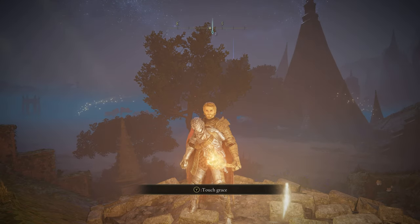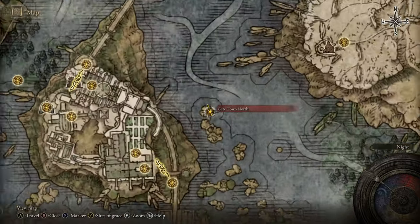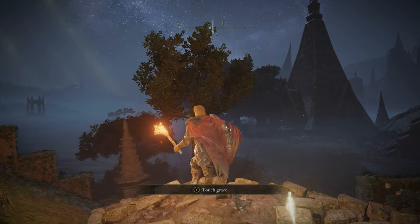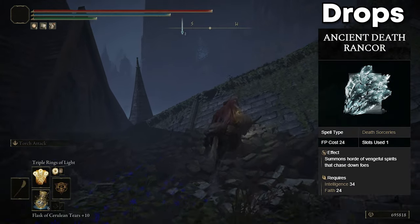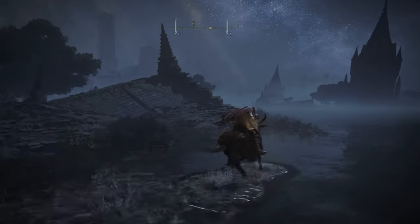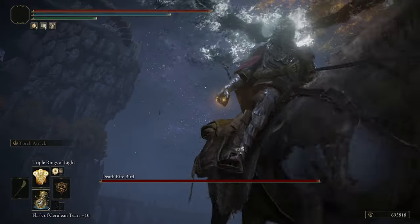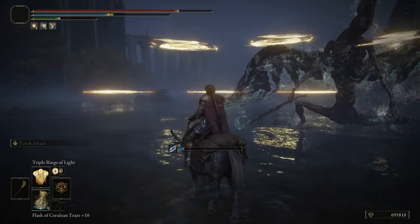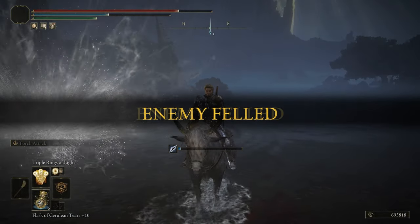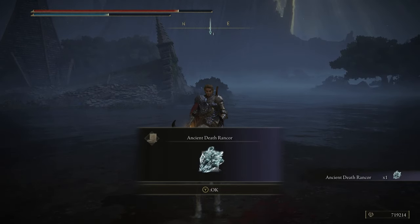The next Deathrite Bird we're going to fight is over here in Liurnia of the Lakes at the Gate Town North Grace. It's not too far off — we just need to head down a little bit this way and he will spawn. I don't remember what he drops but I think it's a spell. Yep, Ancient Death Rancor.